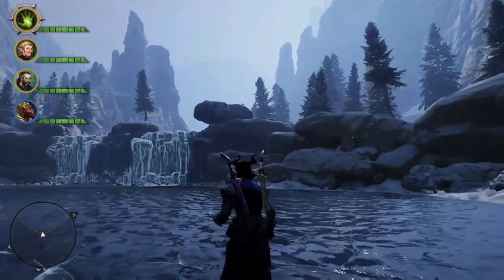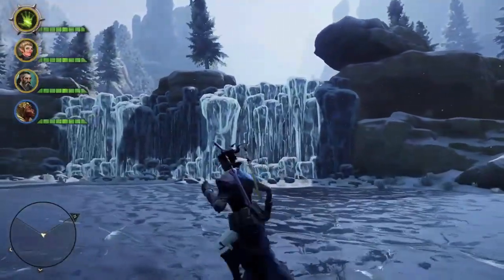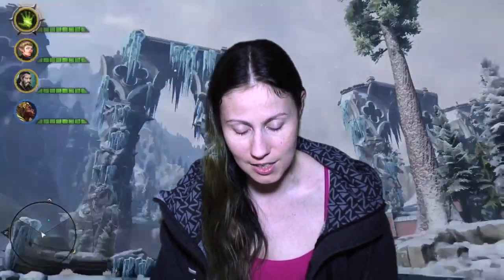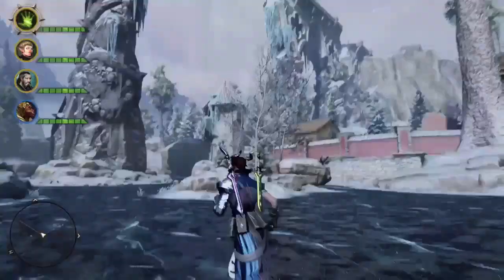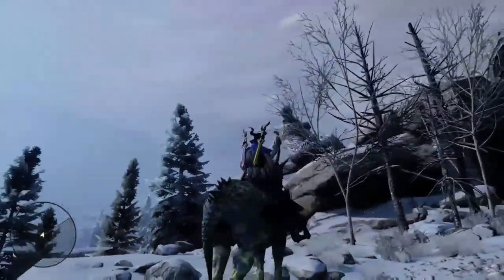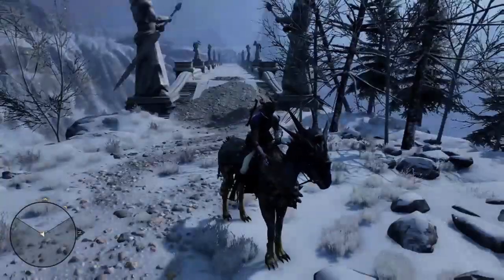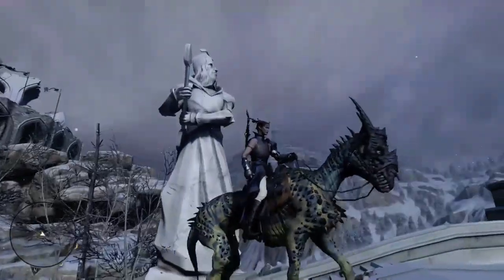Number two: Emprise du Lion, Dragon Age Inquisition. In Emprise du Lion, we see an occurrence where the people claim the area was lush and lively, and then frozen over by magic — by the vents of Corypheus's Venatori, or something like that. For it to freeze the way it did, it had to have been pretty darn cold — a shock, all at once. It's tough to rank when we can't visit ourselves to feel it for real, but everyone in Emprise du Lion looks miserably cold. If nothing else, fight one of the ice dragons, or pass by an open rift and risk a demon or dragon turning you into a block of ice.